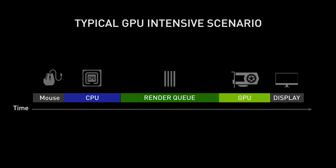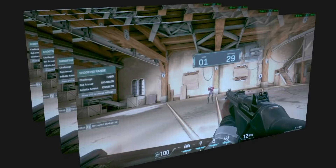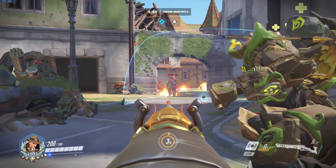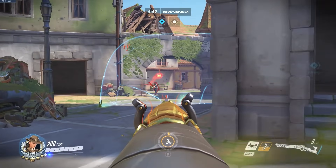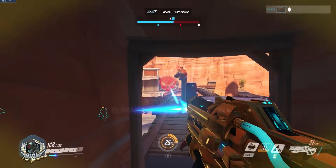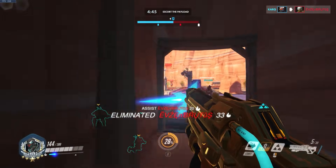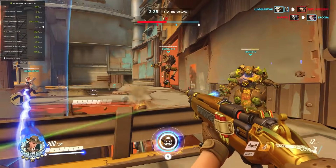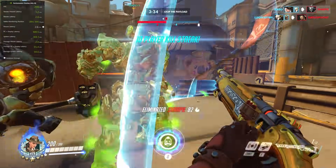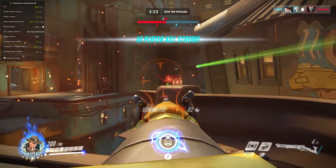So how does this all work? Reflex aligns the CPU work to complete just in time for the GPU to start processing, minimizing latency while maintaining maximum FPS in GPU-bound scenes. With an integration into the game engine, Reflex can reduce CPU back pressure and further optimize latency throughout the game. Over 75% of GeForce gamers play competitive games and can benefit from Reflex. Reflex is supported on nearly all NVIDIA GPUs, back through GeForce GTX 900 series released in 2014.